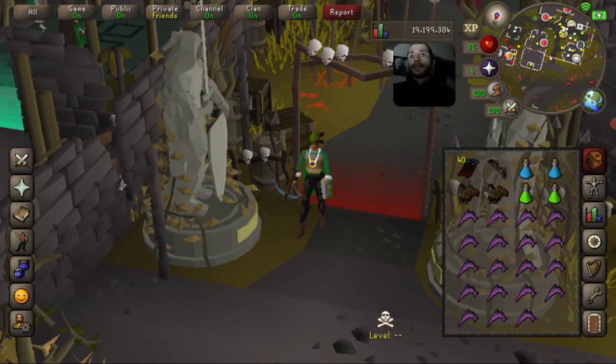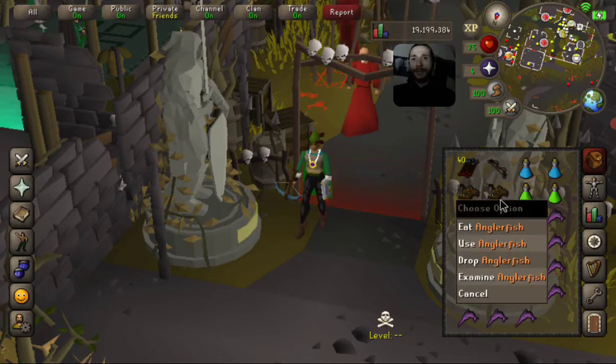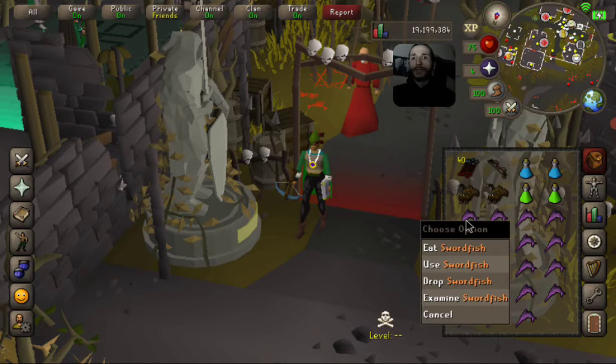Welcome. Today we're doing a quick Callisto guide for any pure or low level. The setup: you want a dark bow or a long bow with rune arrows. The dark bow is for your special attack so you can get two or three specials while attacking Callisto. You want two range potions — you'll only use one. This setup lets you do at least two kills safely, maybe three. You want two anti-poisons for the spiders up there. If you haven't got high prayer, we're only level four prayer, so you want an anglerfish to boost your health, then swordfish to eat.